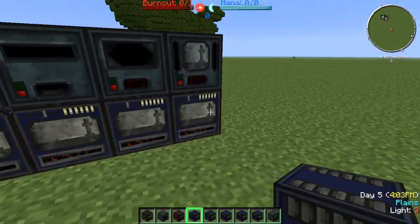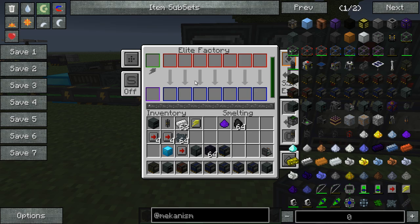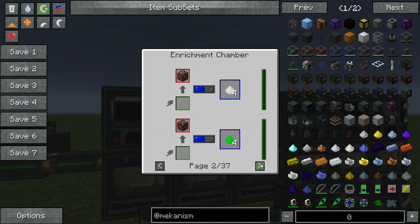We have each factory type in the game over here. We have our smelting factory, which as you'd guess is just for smelting items. We have our enrichment chamber, which is essentially our macerator — as you can see we can macerate all this stuff.